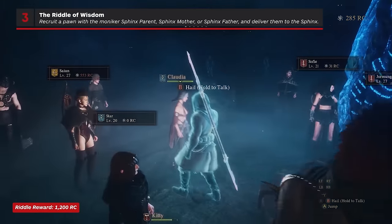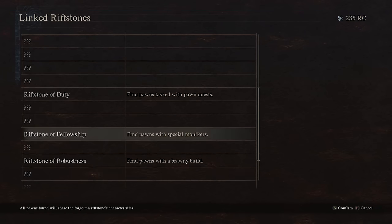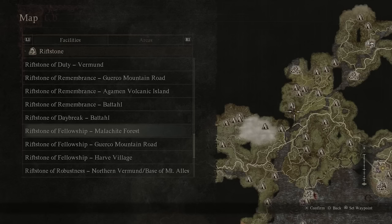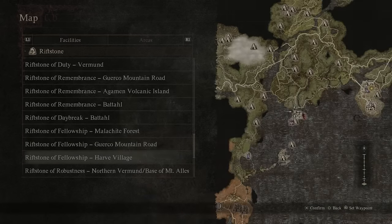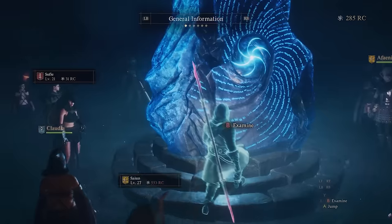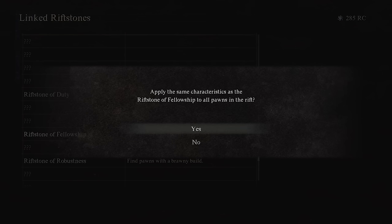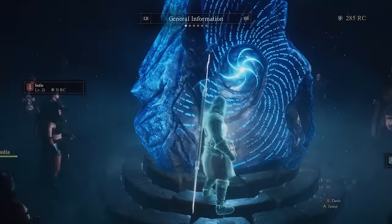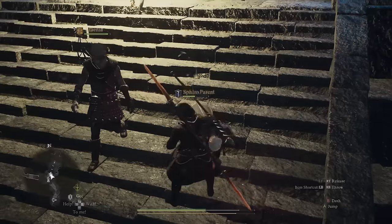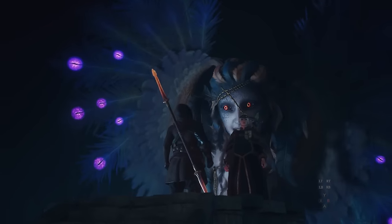For the Riddle of Wisdom, you'll need to hire a pawn with the moniker of Sphinx Parent, Sphinx Mother, or Sphinx Father. To do this, you'll need to have found a Riftstone of Fellowship. Three of these types of Riftstones can be found at the Malachite Forest, Guerco Mountain Road, and Harv Village. If you've activated one of those Riftstones, you can go to the big Riftstone in Vernworth, select View Linked Riftstones, find the Riftstone of Fellowship, and click Yes to apply that Riftstone's characteristics to all pawns in the Rift. The next batch of pawns that comes through should then include one of the pawns you need. Once you've got one in your party, travel back to the Sphinx and have them up on the pedestal with you when you go to answer the riddle.